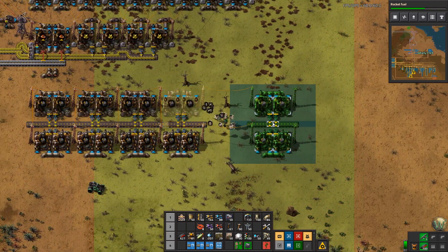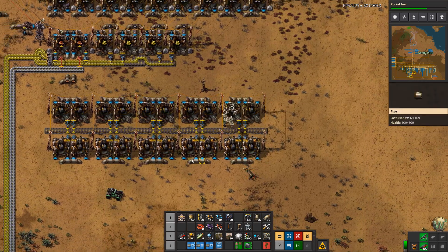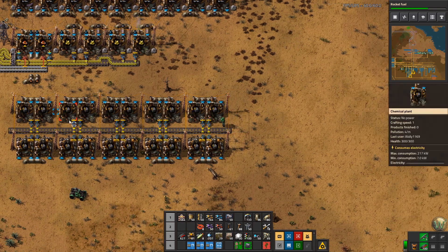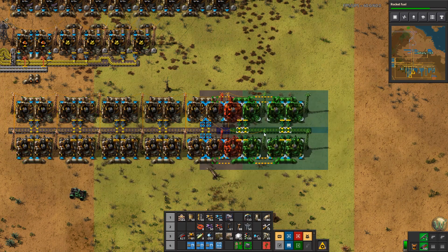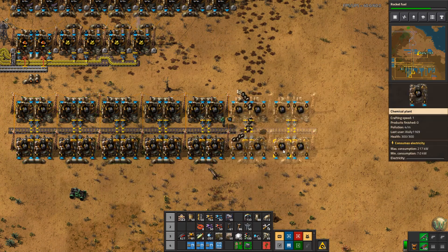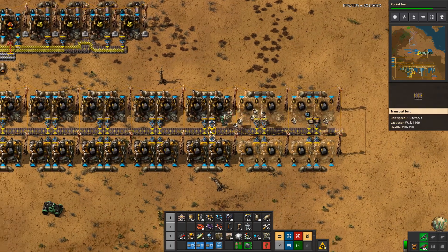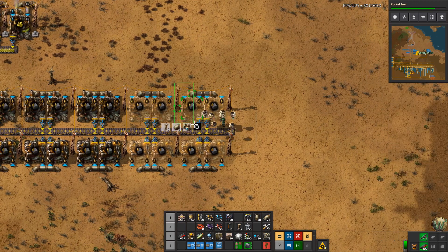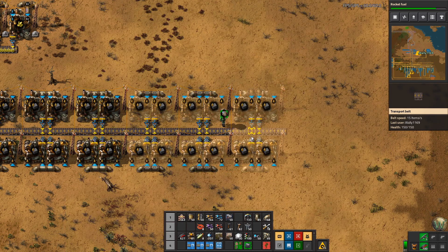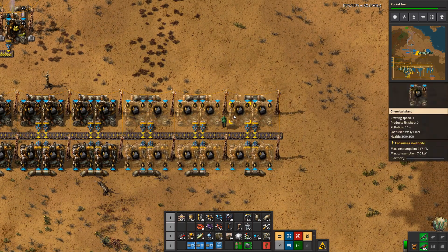We're out of chemical plants but that's fine — I should have gotten more. That's 1, 2, 3, 4, 5, 6, 7, 8, 9, 10 — that's 20. Let's do 28. And here at the end I want to take another copy of this but instead I want to make these separate because I want these machines to make solid fuel out of petroleum gas. In order to do that, we need to have a pipe here and underground pipe going out someplace.